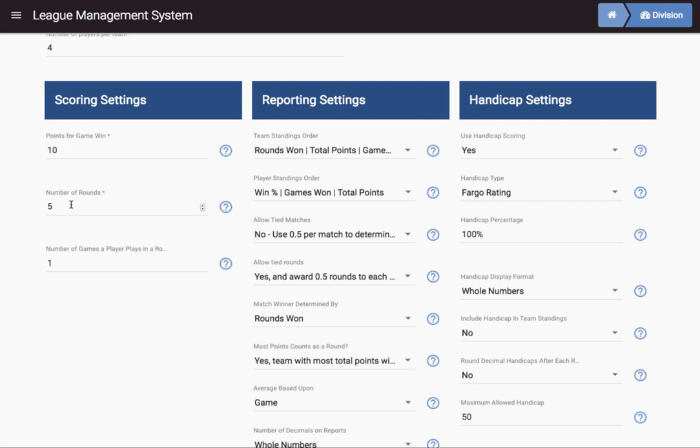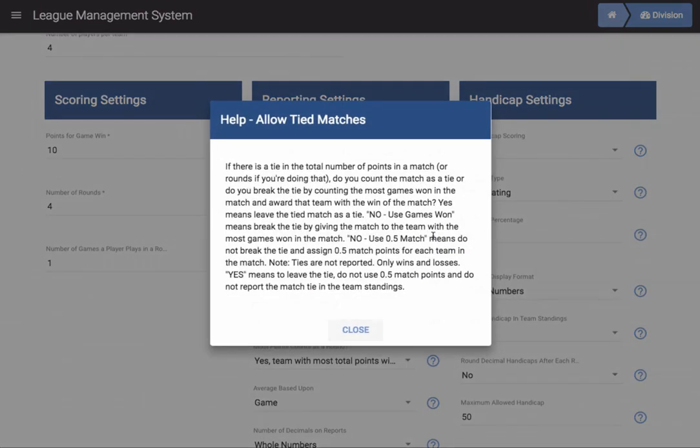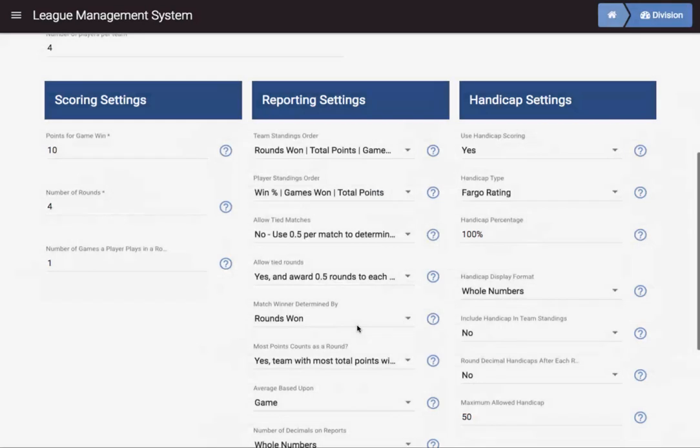Number of rounds: we have four players on a team, so we're going to make this four rounds. During each round, each player plays one game, so each player plays each opponent one time. Most of the options about reporting and how to handle tied rounds and so forth are pretty good at the defaults, and you can change anything you want. If you want to know what any particular set of options is, you can hit the question marks to learn about it. Yes, we're going to do handicap scoring using Fargo Ratings, handicapped at 100%.